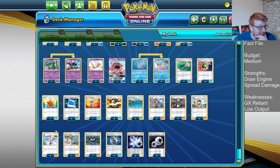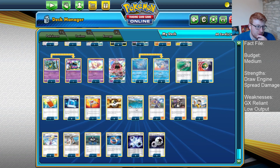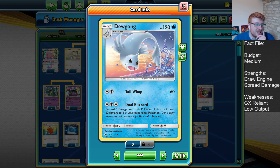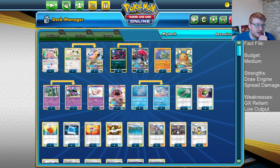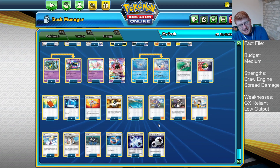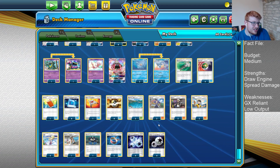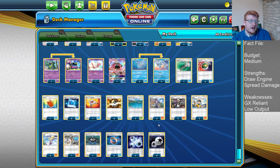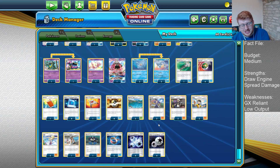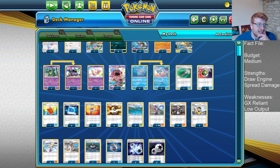Four copies of Lillie for extra consistency — this is just our optimal turn one supporter. Double Choice Band for damage modifiers alongside Dugong for type coverage, and great for Persian's Slash Back for one-hit KOs. At the moment I'm at 8 Energy — I've been between 7 and 8. When you play Lavitar, you kind of need to play 4 DCE as well. More often than not, because you're spending DCEs on things that will instantly get knocked out like Lavitar, four copies seems most correct.